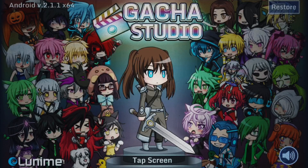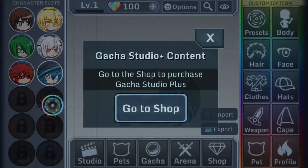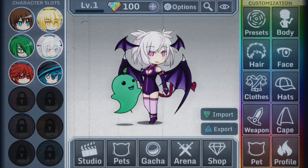Oh hello guys, I finally got to play Gacha Studio right now and look at those — these are so cute! But what the hell, why only six of them? Only six slots? Do you have to purchase Gacha Studio class to get 12 slots? That sounds like Looney — it's really greedy, but that's okay.